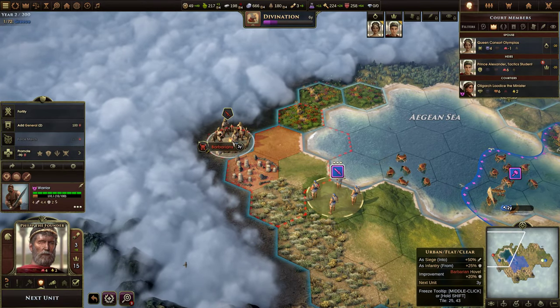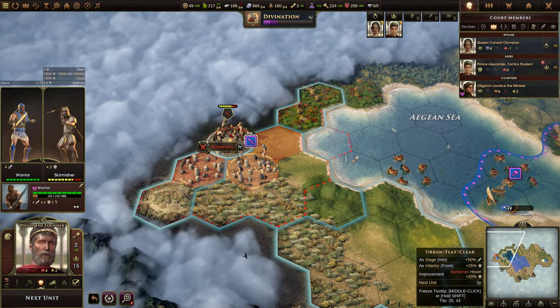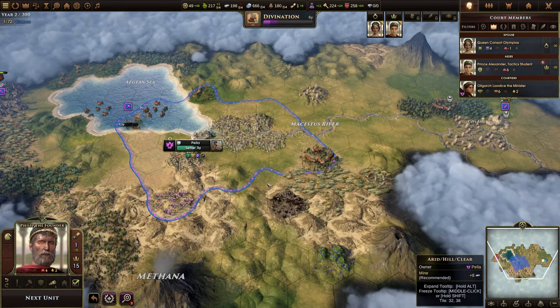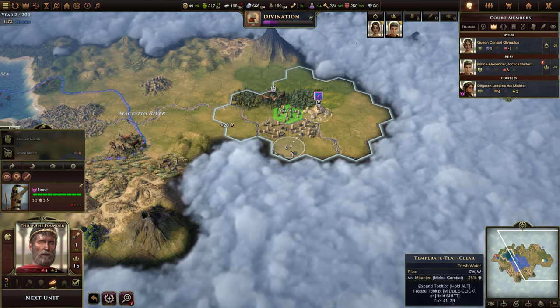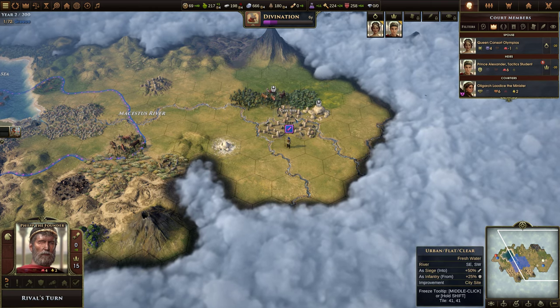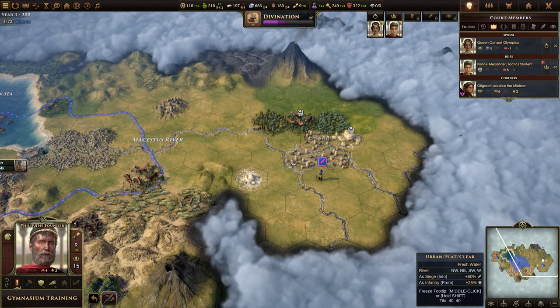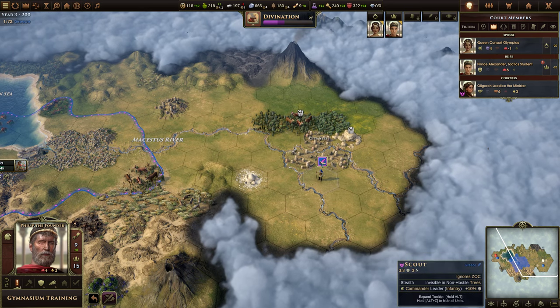Let's bring this warrior up and start fighting barbarians to get some experience. Let's go ahead and cross this river. There is some salt, and this is definitely a great city site. Now that we look around it though, there's marble and wood, but there's less resources than I was hoping.